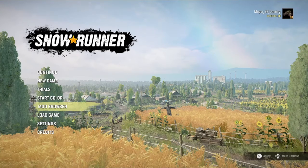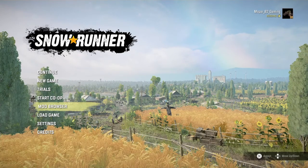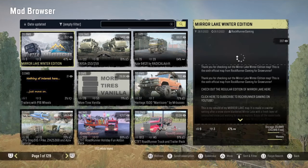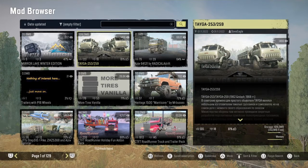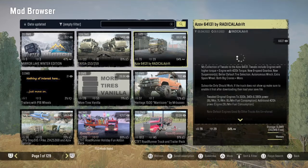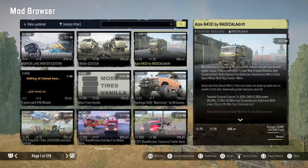Hello everyone, welcome back to SnowRunner console mod update. So we got today for the 29th: we have the Late Winter Edition mirror map and then we have the Tega 253 and 259.